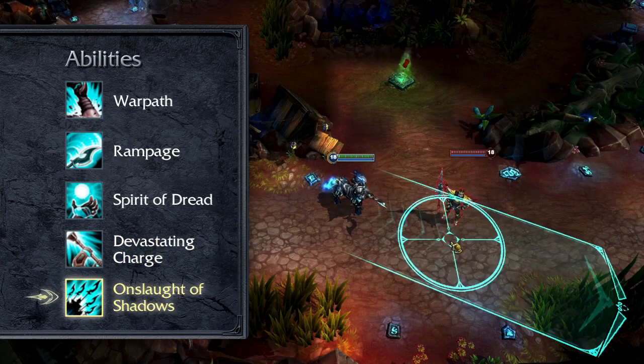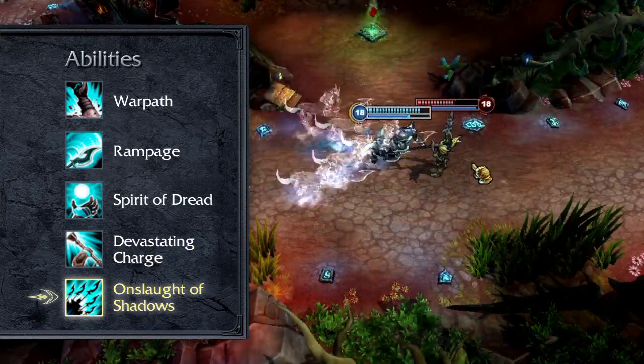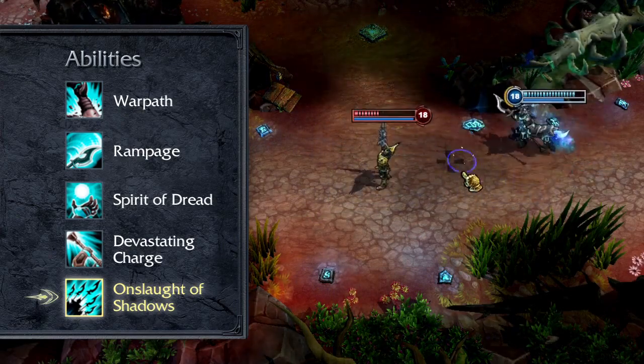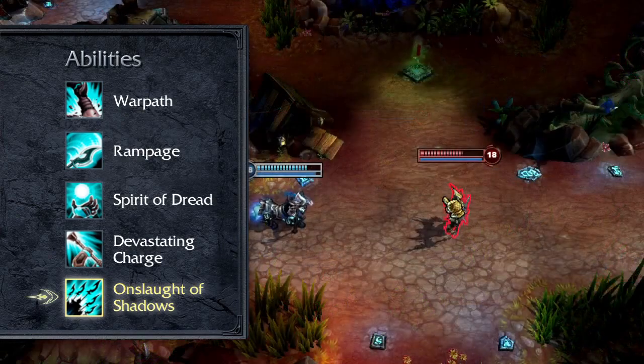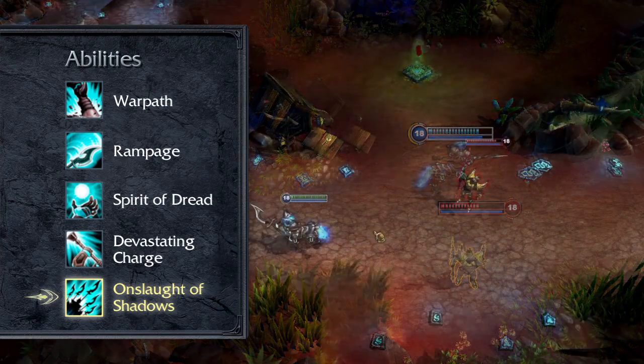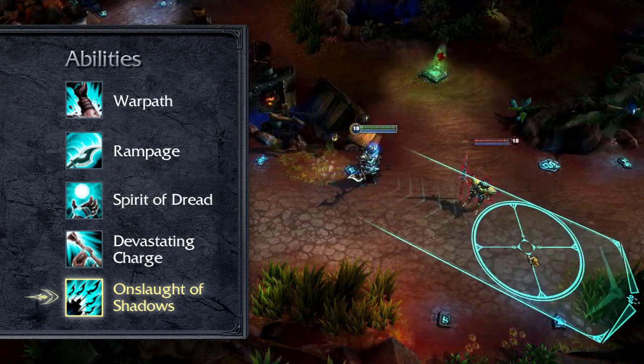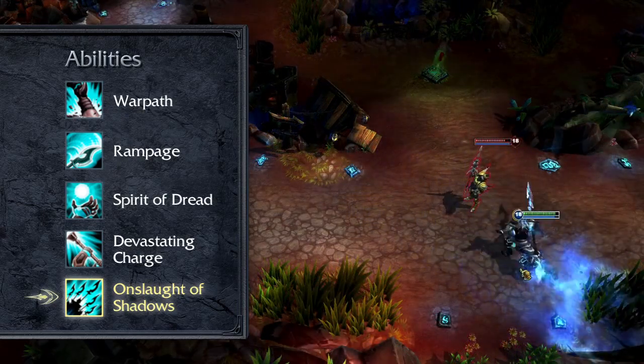Hecarim's ultimate is Onslaught of Shadows. Hecarim charges to a target location, damaging and causing all nearby enemies to flee from Hecarim for a short time. Additionally, Hecarim summons Spectral Riders that charge alongside him, damaging all enemies they strike. Due to the power of the ultimate, rank it as soon as possible at levels 6, 11, and 16.